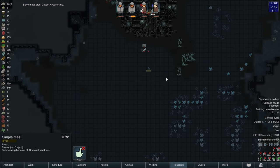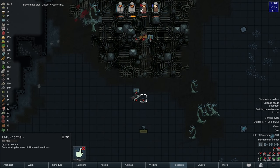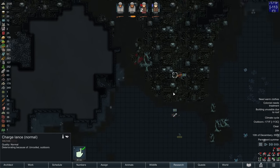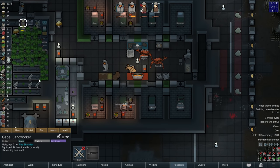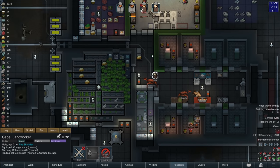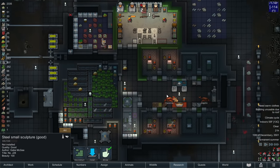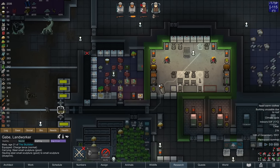Two of the guests succumbed to their hypothermia. That's not terrible, I guess. And that gives me yet another charge lance, which is honestly phenomenal. So I'm going to equip up the charge lances for JD and Gabe — JD when he's conscious. The hidden benefit of that quest, I think, was the fact that I got two charge lances, which are ridiculously good weapons that I didn't have to pay for.